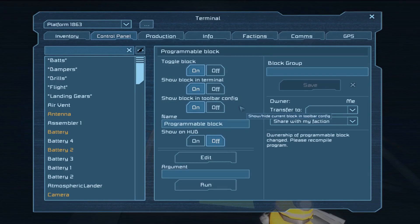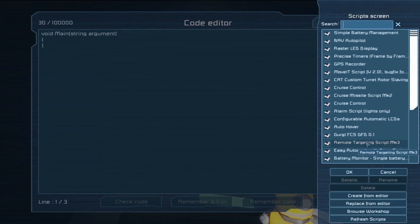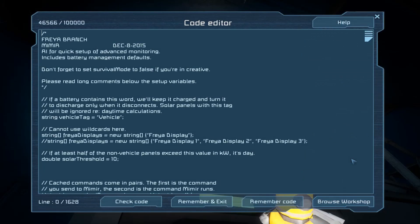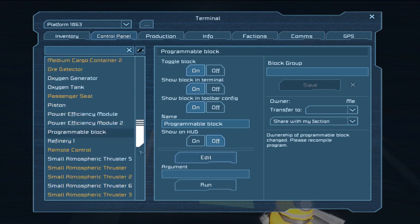Now we need to do a bit of setup work on them. First we're going to go into the programming block — don't worry about the 'please recompile' message because it doesn't have a program yet — and we're going to go to Edit, Browse Workshop. There will be a link below the video which will give you the Freya battery management script. This is designed to work alongside the Powerfix mod, although Powerfix is not required — you can use it without, it just has a few slight niggles. Double-click on it, make sure it's pasted in correctly, then click Remember and Exit.